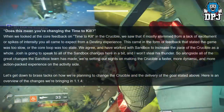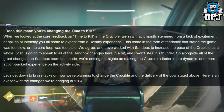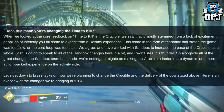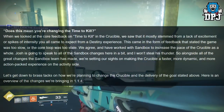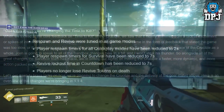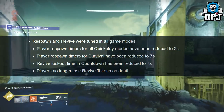Alongside all the great sandbox changes, they're setting their sights on making the Crucible a faster, more dynamic and more action-packed experience. On the activity side, here is an overview of the changes coming in 1.1.4. Respawn and revive were tuned in all game modes: player respawn timers for all Quick Play modes have been reduced to 2 seconds.